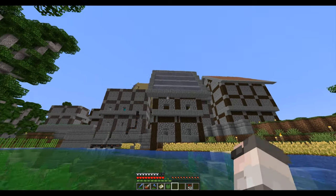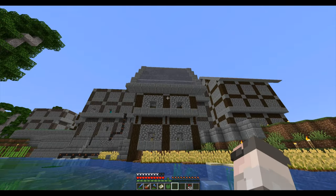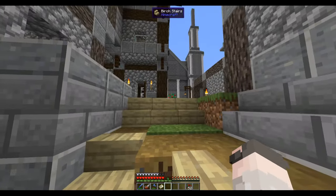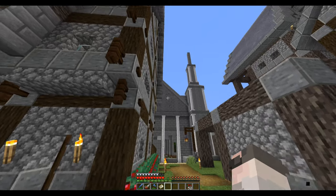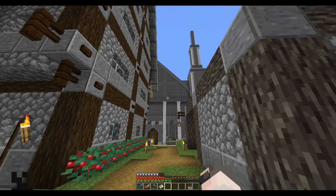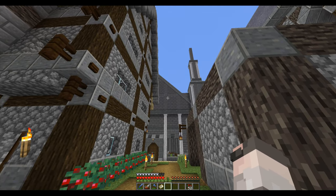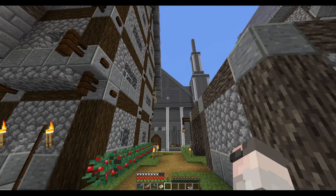I might use stairs instead of the low blocks here. Let's get some materials prepared and start with removing the roof, or a big part of it, and then think about a better roof design.